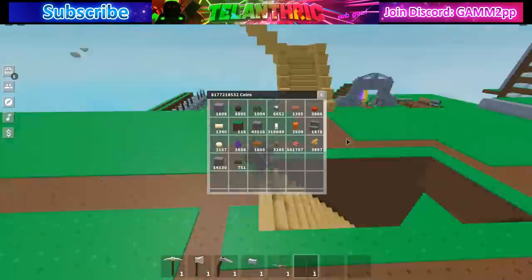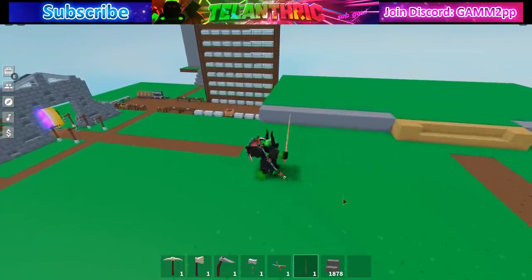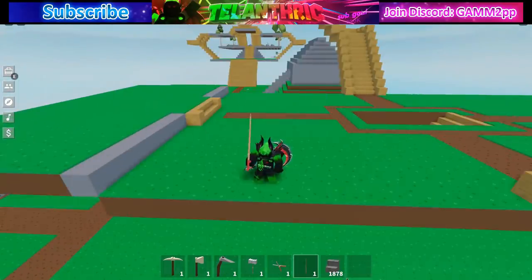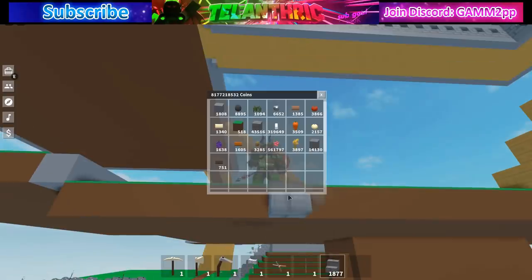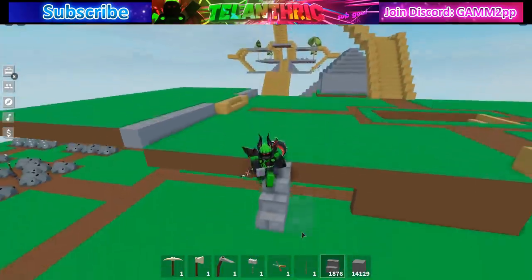To be able to fly effectively and fast, you'll need some stairs — a block will work fine too, but stairs are easiest. You'll want to place a stair, then a block down, and then another stair.